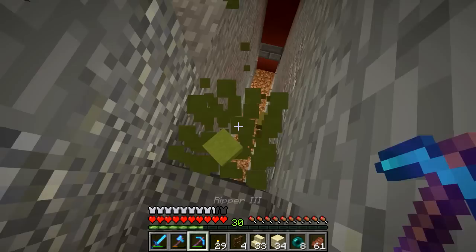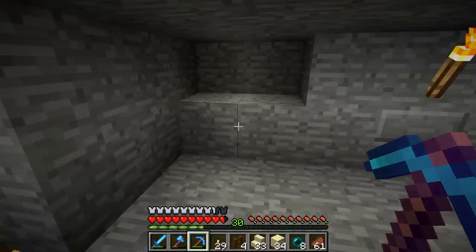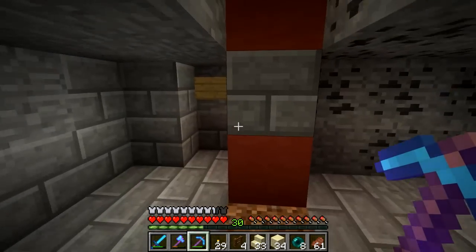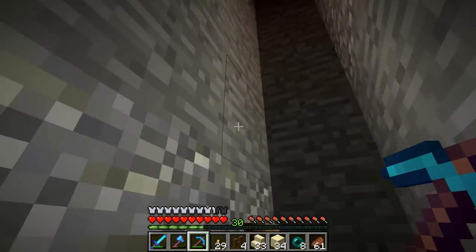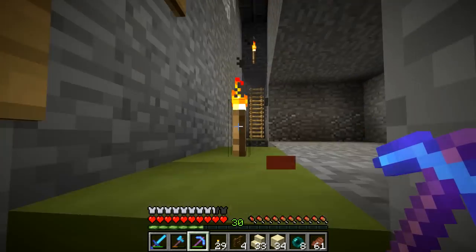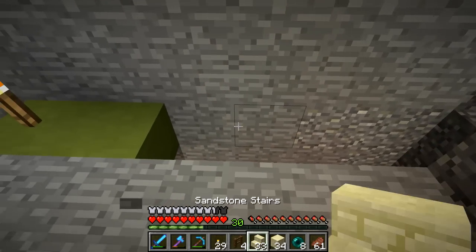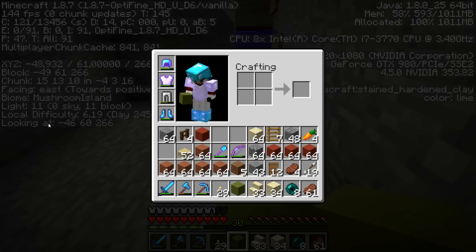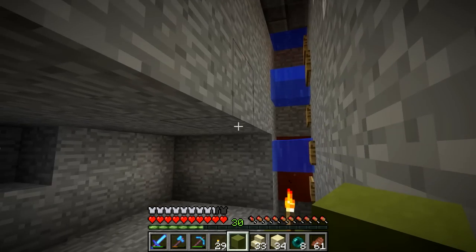I've really been trying to fix this. Last episode we placed a bunch of doors down here and put another villager in. Later I found out the skylight didn't reach down — I didn't think that was a problem. I did some research and apparently skylight needs to be visible. You can check that with F3; we have a false roof ceiling here.